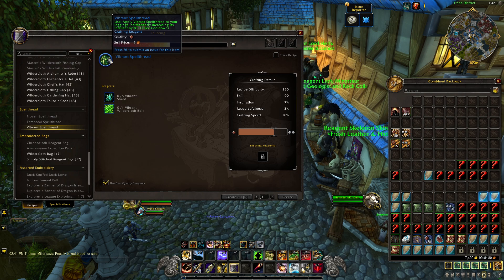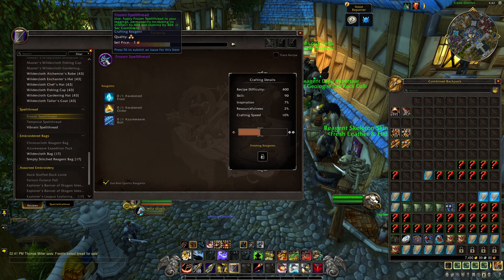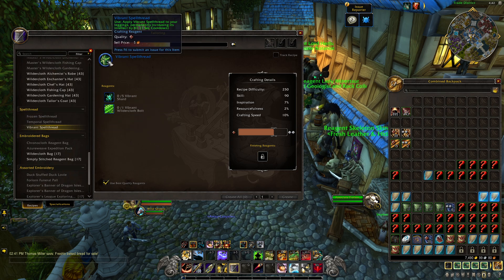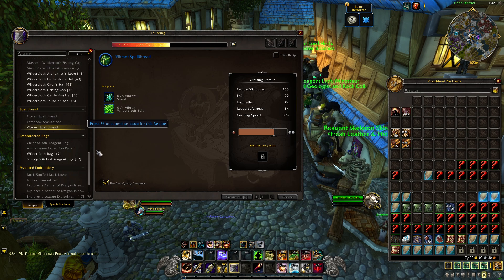There is a basic spell thread — one that people are probably going to equip primarily until they're willing to lay out the cost for a more powerful one. There is a basic one that gives plus 81 main stat by the looks of things at the moment, but expect these numbers to change. It's nice to see that spell threads are a thing though — something else to craft, keep stocked on the auction house, and hopefully see some steady sales for.